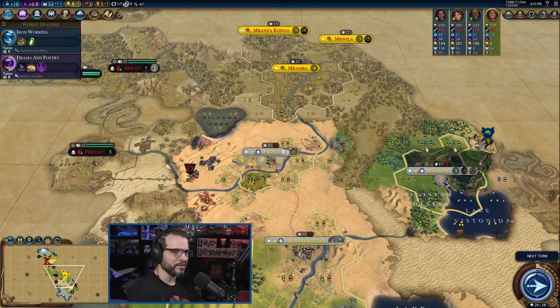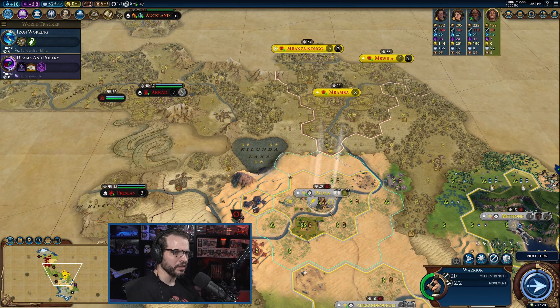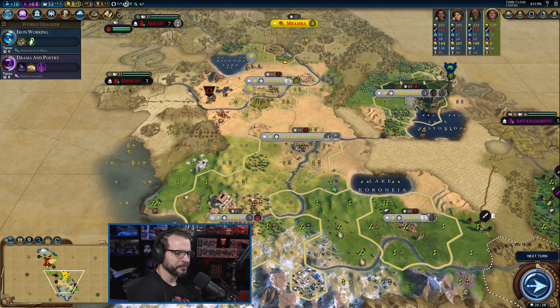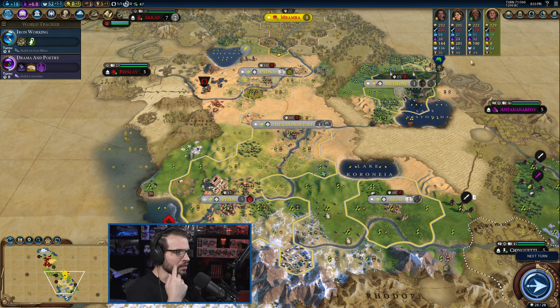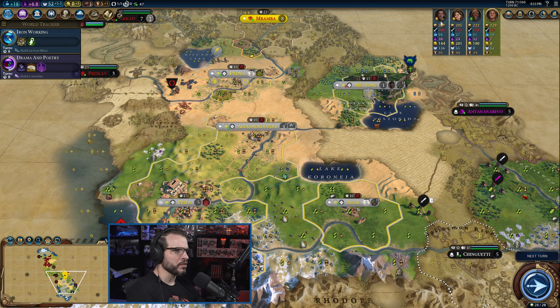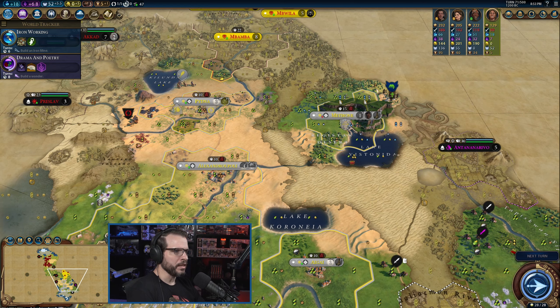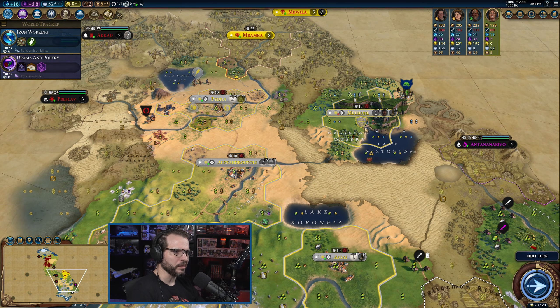It's a little bit out of the way from where we're at with everything else, but we've got a lot of desert in the middle. That's starting to look pretty good. I also wouldn't mind getting this warrior taking a peek up here. Militarily, I feel okay against everybody except the Cree, and we're making him mad right now.